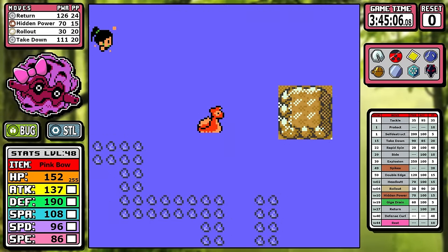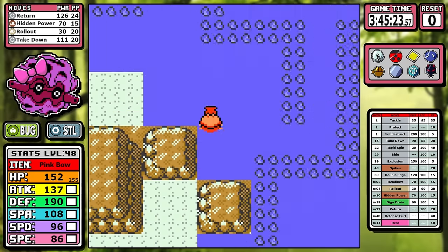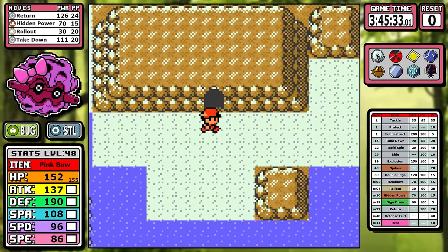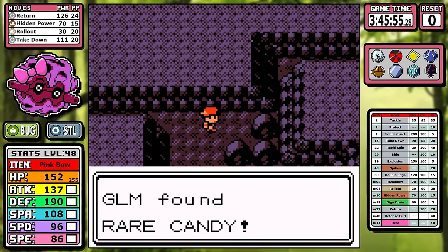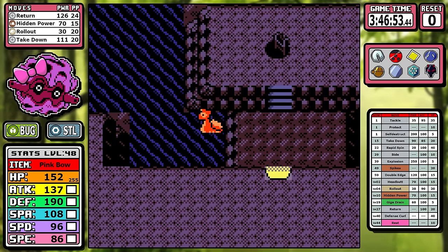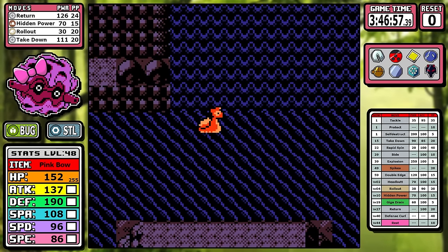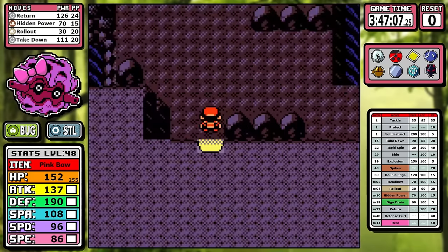Before even thinking about the Elite Four, I have some cleanup to do. First, I make my way to the Whirl Islands to grab a Rare Candy — it's pretty quick. Then we make our way to Mount Mortar. There are two important things there: the other Rare Candy, also fairly quick, and the TM for Defense Curl.